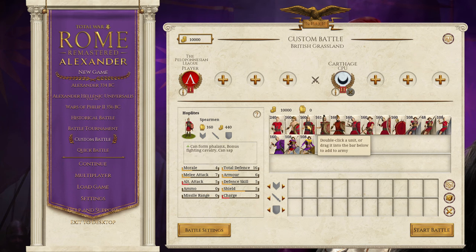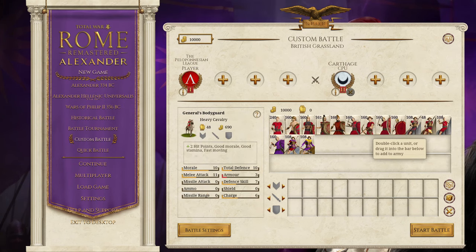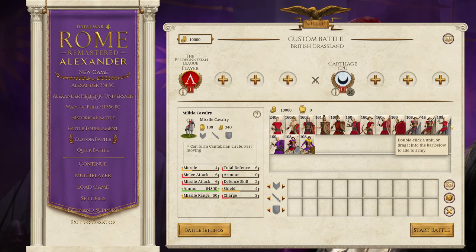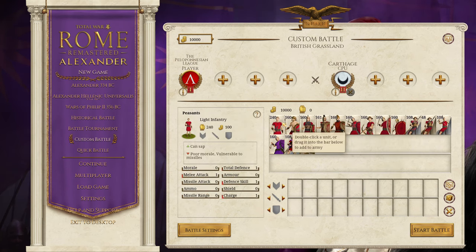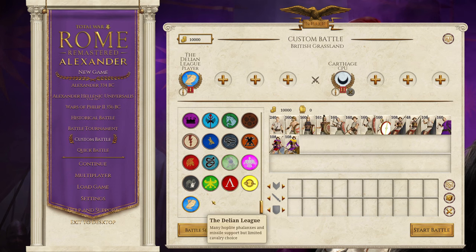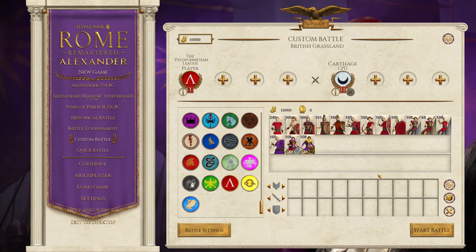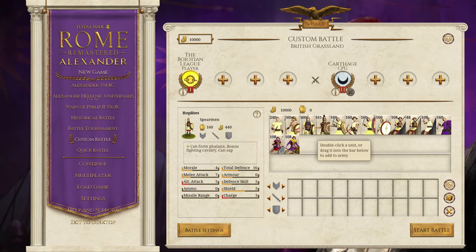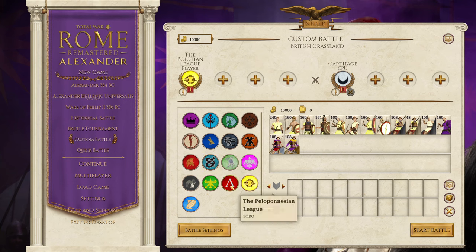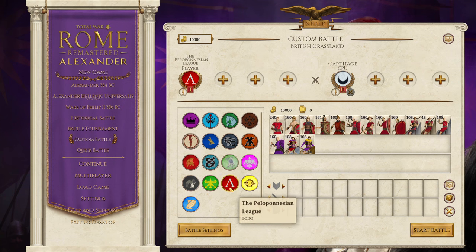You start with the militia hoplites, move on to the regular hoplites, then the armored hoplites, and then the Spartan hoplites with a limited range of cavalry. I quite like the fact the developer has recolored these — in the base game they look similar, whereas in this mod the Peloponnesian League has been recolored, which is a small thing but a nice touch. Moving on to the Boeotian League, it's essentially the same roster as the Peloponnesian League minus the Spartan hoplites, which makes sense as those are exclusive to the Peloponnesian League.